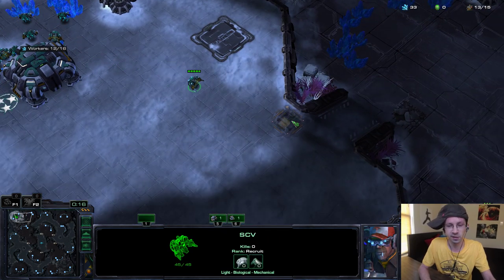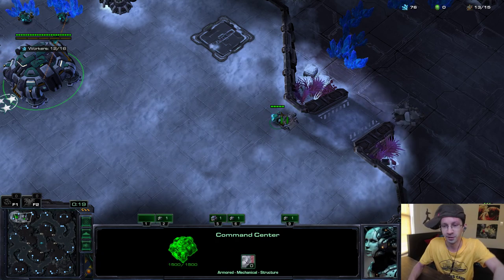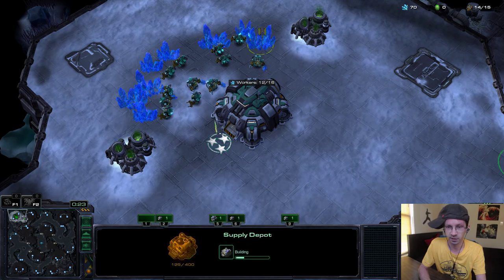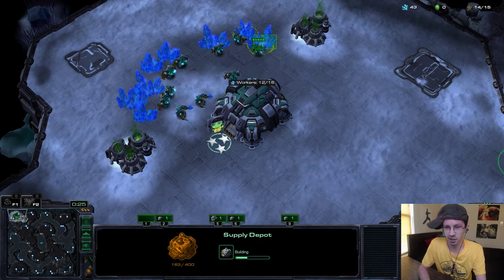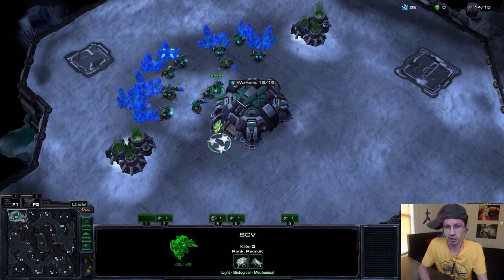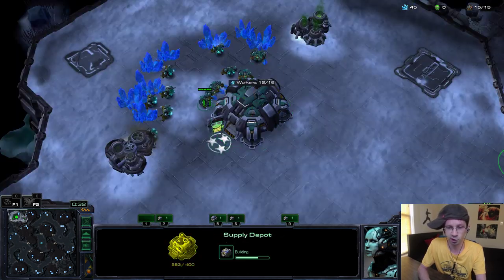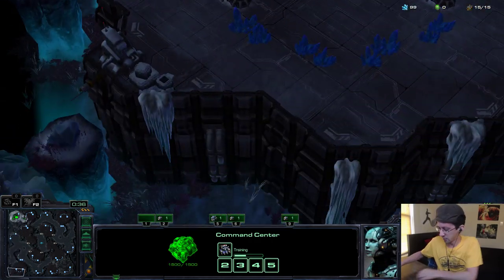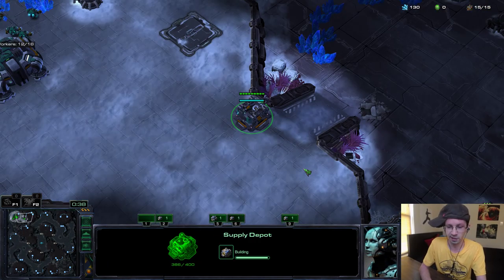Obviously the first depot goes at the ramp — very important. And you always want to hotkey that as well at the start of the game. A lot of people don't hotkey it, but you should. That way you can just move your screen right over to it, just like this at the start of the game. That's why you see a lot of pros and streamers doing that — so you can move your screen quickly to that building.